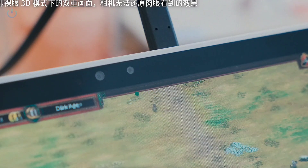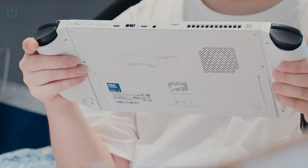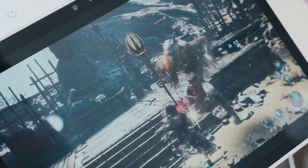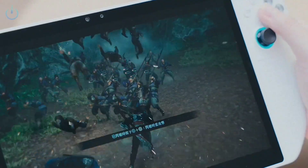Enabling Glasses Free 3D forces the system to render twice the frames in real-time, causing frame rate fluctuations. Fortunately, the Intel Arc 140V's integrated graphics perform well in 2D mainstream games at around 60fps on medium settings at 1080p.